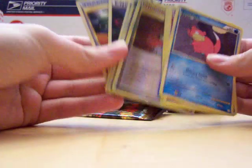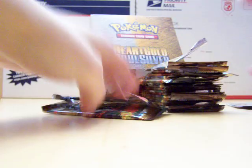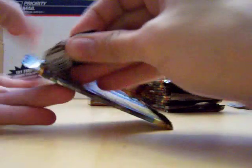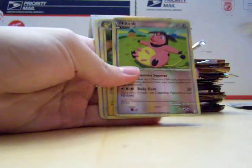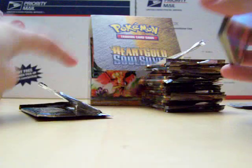Reverse holo Bill and a holo Clefable. Last pack of this half of the box — Miltank and a holo Raichu. Since I only have about two and a half minutes to spare on this video, I think I'll do the second half of the box in a separate video. I'd like to get it all into one video, but oh well.